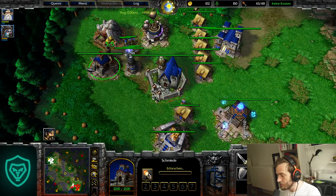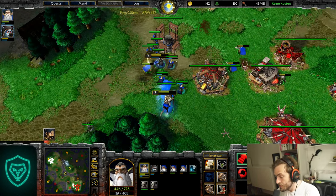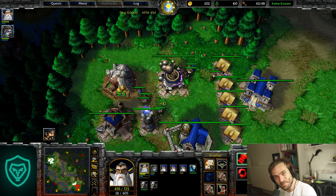That's how you play the Dark Ranger second Rifleman build with Priests — it's very strong. You can go for more upgrades, and then go for more Sorceresses when he goes for more Grunts. Thank you very much for watching — see you next time, bye bye, have a good week!